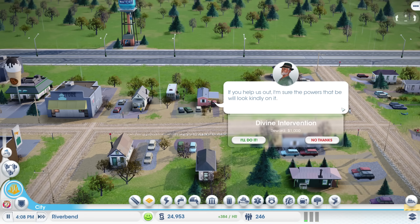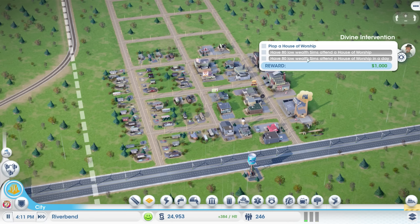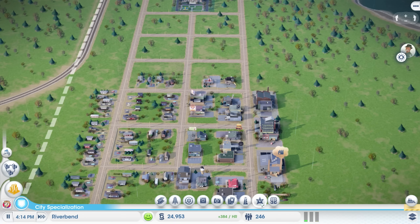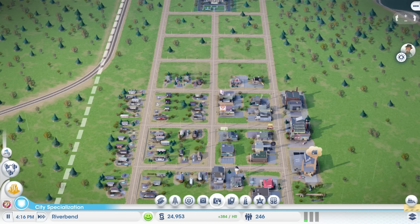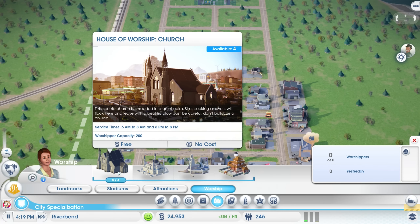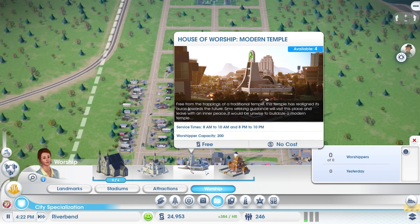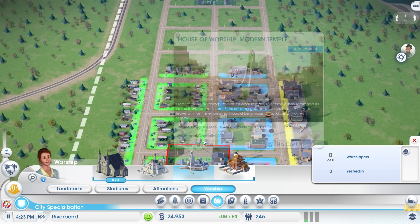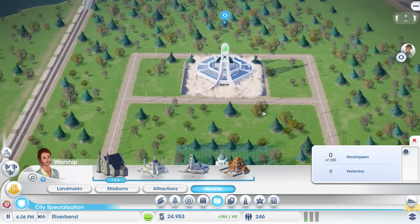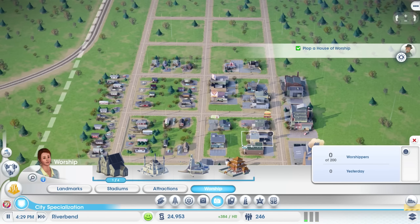A notification: 'Hey mayor, I'm really enjoying life here in Riverbend. One thing I wish we had was a place to get in touch with our spiritual side — like a temple, church, mosque, or modern temple.' So we want a house of worship. That's in city specializations under Culture. We've got a church, a mosque, and a modern temple which has a Plumbob at the top — I kind of love that. The modern temple fits pretty great back there. We're also making a bit of money.